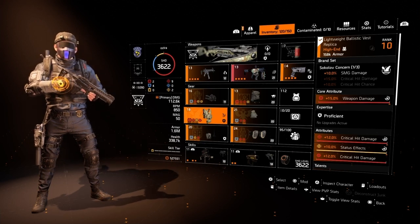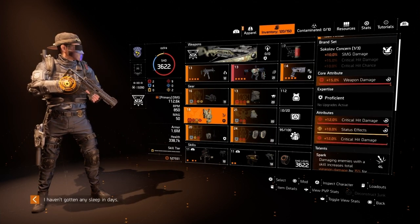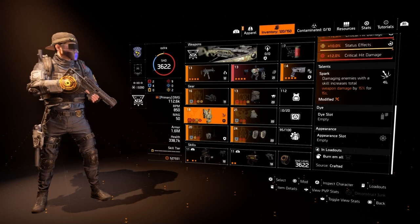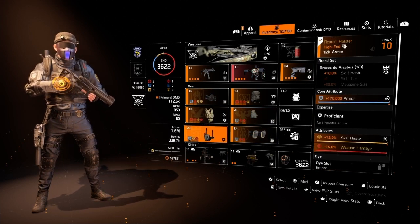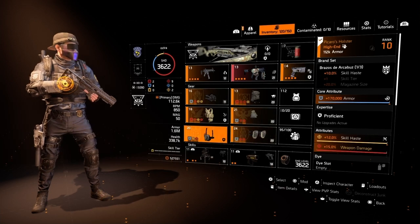For the chest piece we've got a SoCal Off piece for 10 SMG damage, rolled to all reds except one status effect roll. We've also got the talent Spark: damaging enemies with a skill increases total weapon damage by 15% for 15 seconds. That comes in handy with the flame turret or sticky bomb. Next we have the named Peccaro's holster rolled with skill haste.